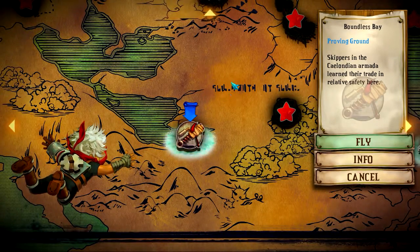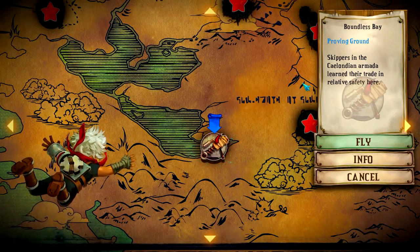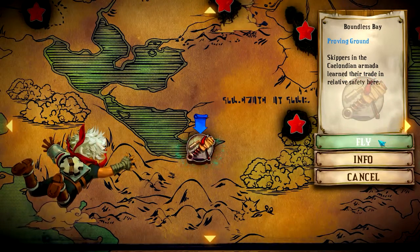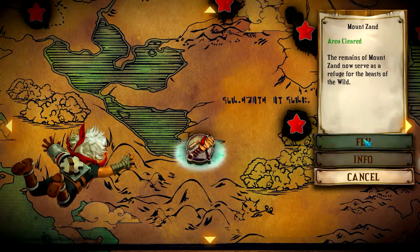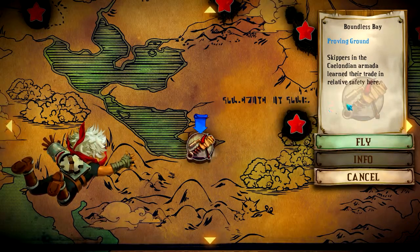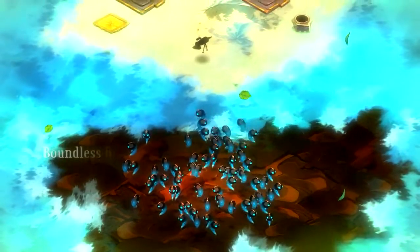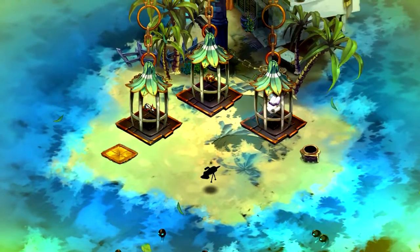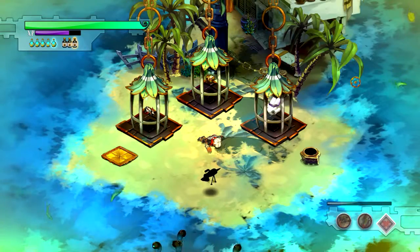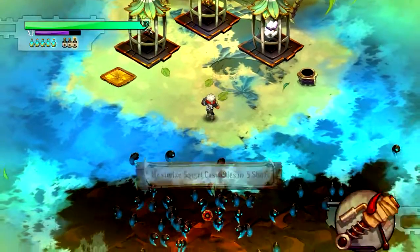We'll start here at Boundless Bay. Skippers of the Ceylandian armada learned their trade in relative safety here - Boundless Bay used to be a weapons testing ground. There's no ocean though, that's a shame. Hold the attack button to extend the range of the water. Ceylandia's armada was a glorious sight and our ship's mortars were unstoppable at Boundless Bay - our navy put those mortars through a rigorous inspection. This one is a joke if you get any upgrades, but without upgrades it's a little squirt.